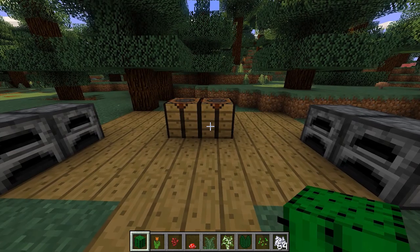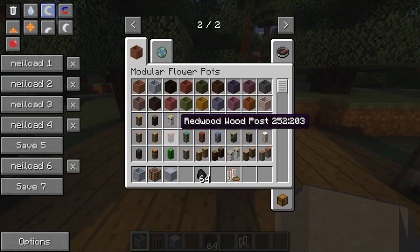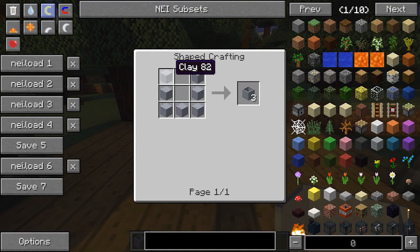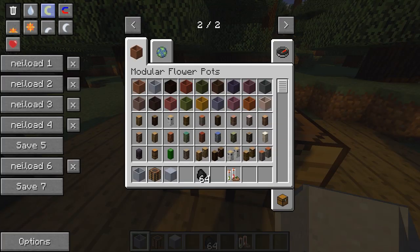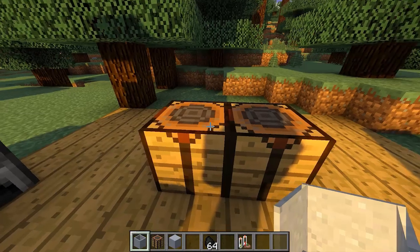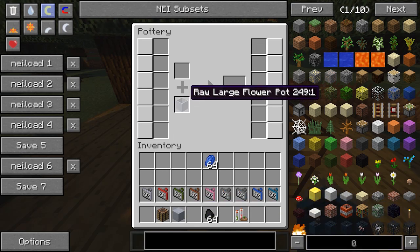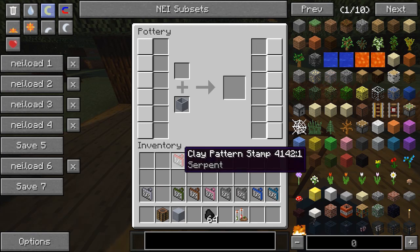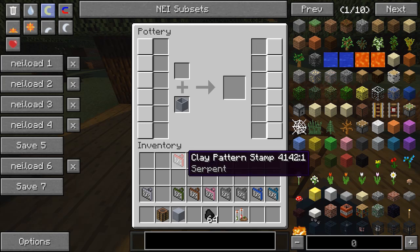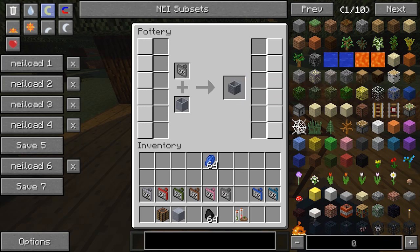Now for the final feature: you can add designs to flower pots. To carve a design you need a raw large flower pot, crafted using basic clay blocks. Then you need to craft a pottery table, which is just a crafting table combined with a clay ball. You place it down, open it, and a new GUI pops up. Put in a raw large flower pot and a stamp — stamps are obtained from dungeon chests, you can't craft them. You get a preview of the design; I'll go with 'Creepy Castle.'